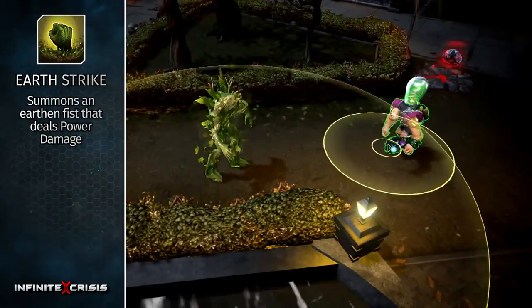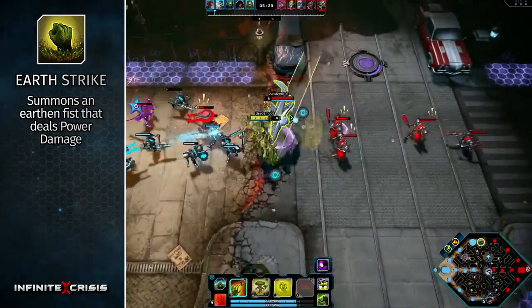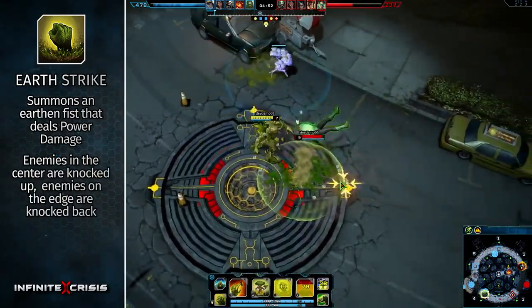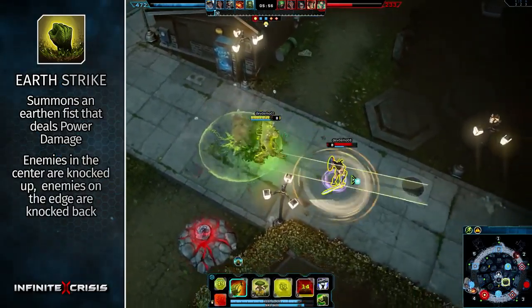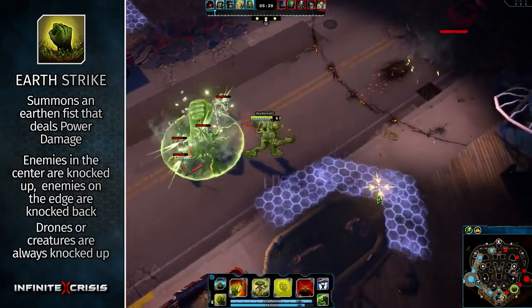Earthstrike summons an earthen fist that deals power damage in an area. Damaged enemies lose move speed for a brief time. Any enemy in the center of the strike is briefly knocked up, while enemies on the edge are knocked back. Any drone or creature hit by Earthstrike are always knocked up.